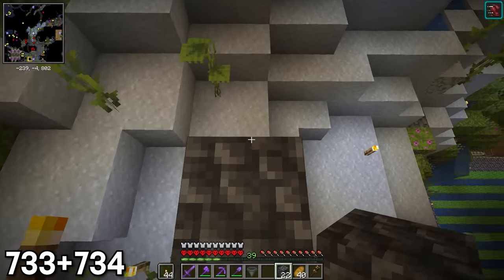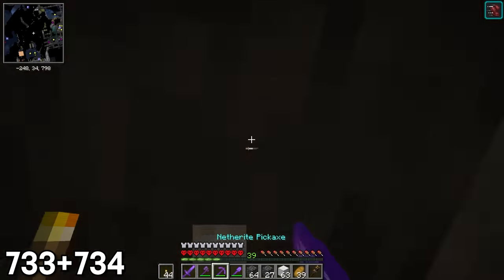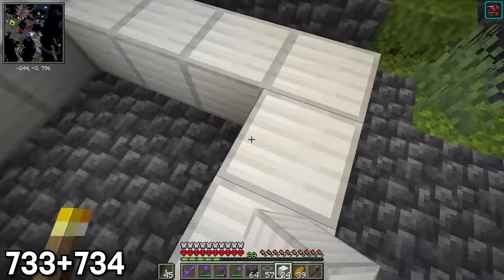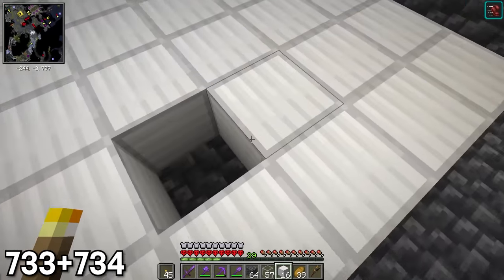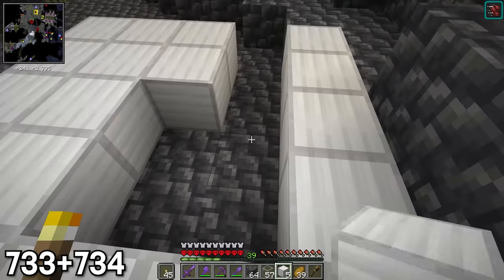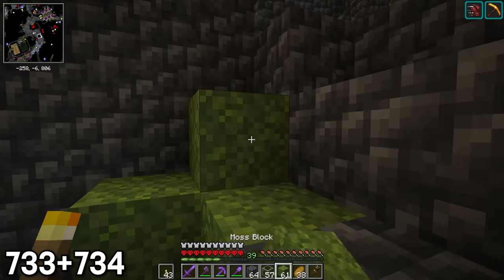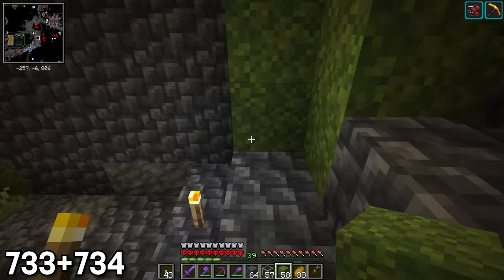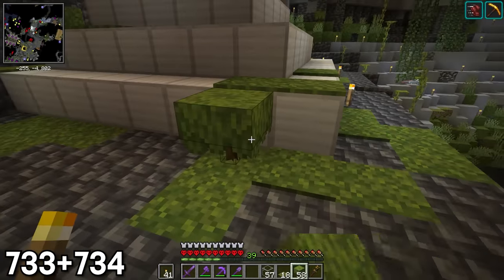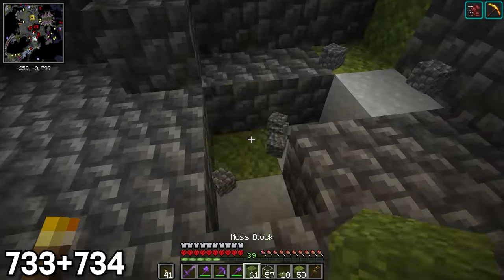It took a lot of cobbled deep slate to flatten out the entire area, and once that was done, I planned where the beacon would go and dug up to the surface so it would have visibility to the sky. I built the beacon out of iron this time instead of gold, since I wanted to eventually make one of every kind of beacon in the base, and set this one to give Haste 2 because I miss being a speed miner. I then went on a huge detailing spree using moss, moss carpets, and very much shrubbery because there was way too much cobbled deep slate, and everyone knows I'm both the cobbled deep slate guy and the moss guy.